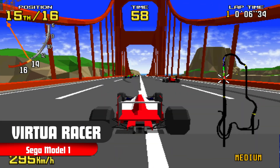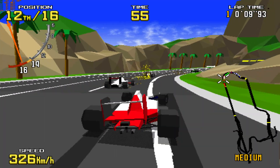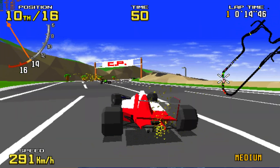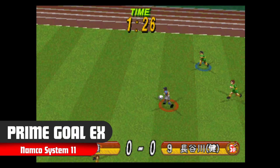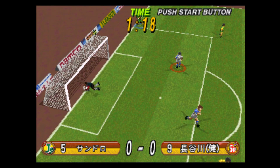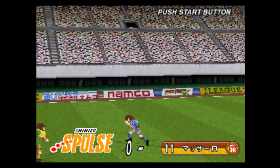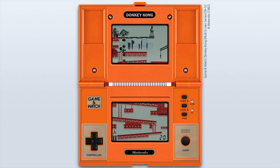MAME used to be a command line interface but it now has a graphical user interface and you can run it like any regular application. It is an open source emulator and this has produced many forks of MAME that you may want to consider. Some of the more notable forks are MAME UI 64, which uses a Windows-style GUI; Groovy MAME, designed for CRTs; MAME++, which uses NetPlay; Woof MAME for high score rankings; and MAME for Droid, developed for Android operating systems.